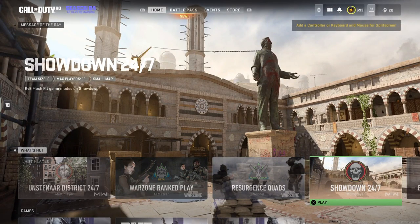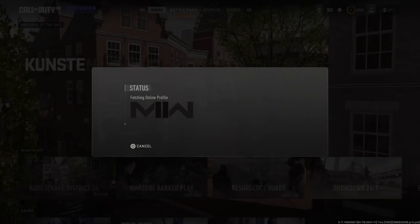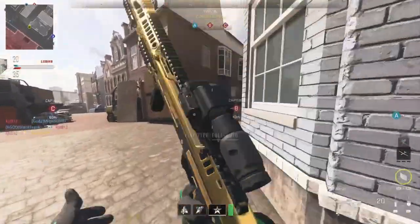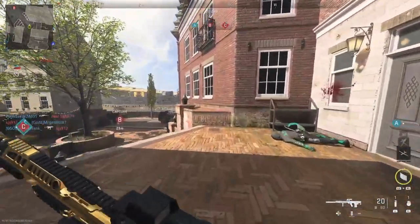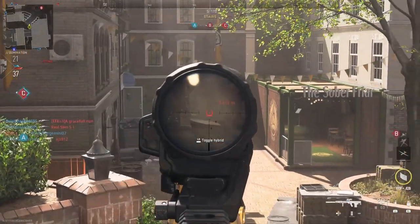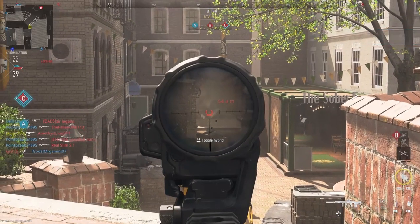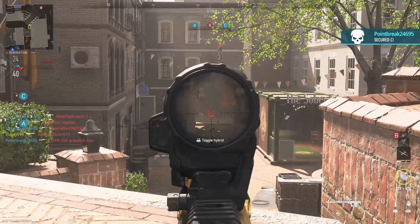Constantan District 24/7s is a new map that came with Season 4. The 24/7s playlist is only here for a limited time, so be sure to complete it while you can. Once you load in, head to this spot. I find that it works most efficiently with battle rifles, marksman rifles, assault rifles, and light machine guns. I wouldn't recommend this spot for pistols, submachine guns, and shotguns.